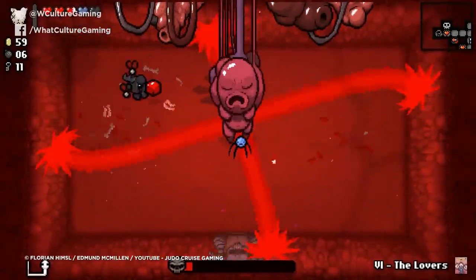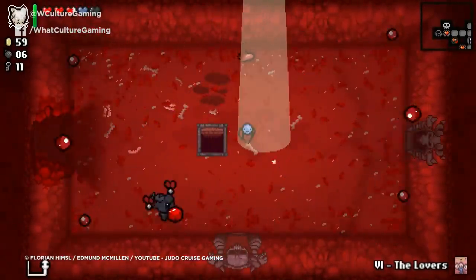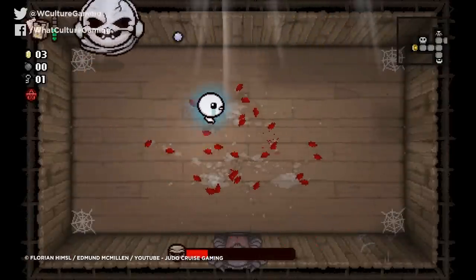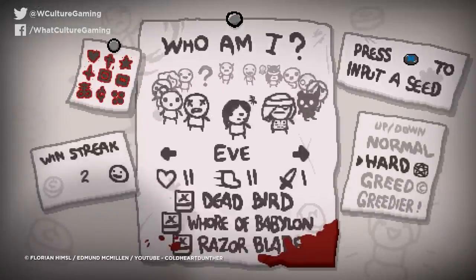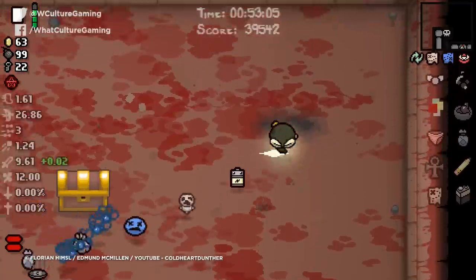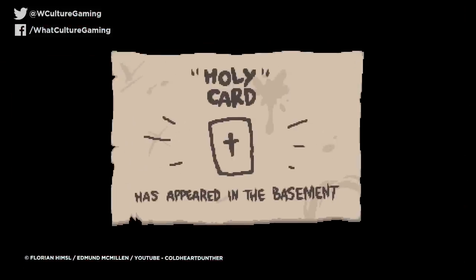The Lost doesn't have any HP and can't gain any, making completing an already difficult game an absolute nightmare. One such challenge is defeating Delirium, the ultimate final boss. Doing so as The Lost will actually unlock the Holy Card, which gives the effects of Holy Mantle in one room while giving the chance to spawn another copy of itself. It's potentially a very powerful card, but it's very difficult to unlock.